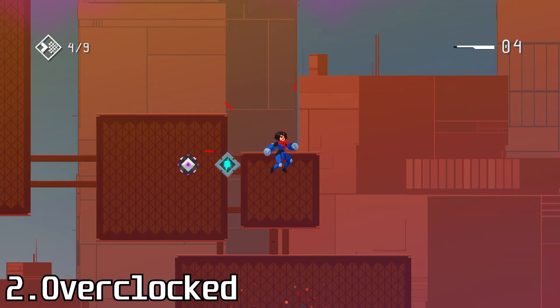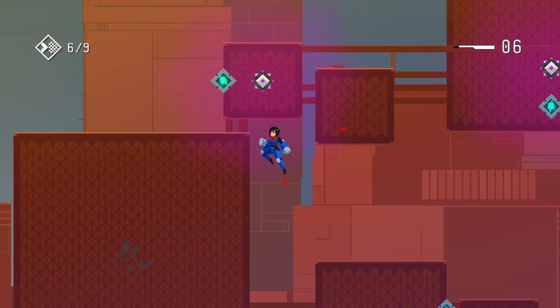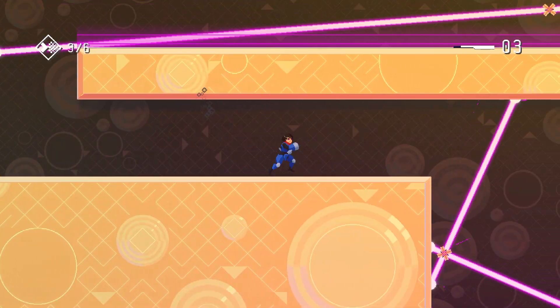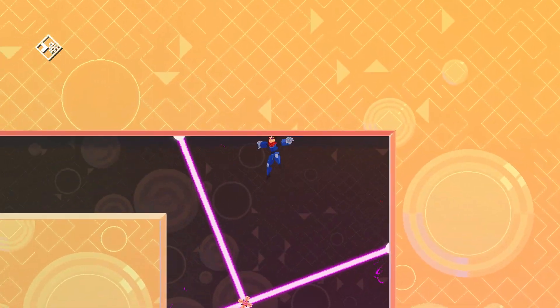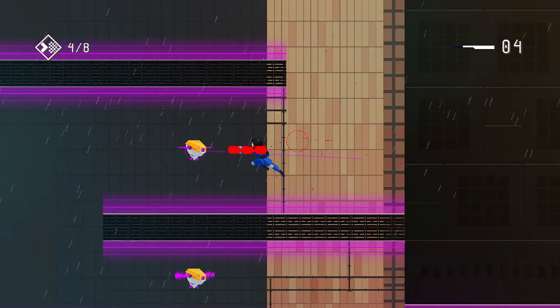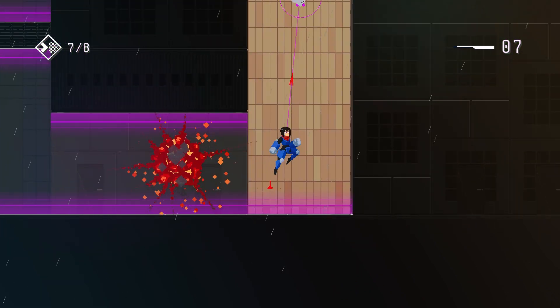Overclocked is a free-flowing action platformer that blends platforming and combat to create rhythmic levels. The game may not be the prettiest, but the gameplay is solid. You play as a girl named Amber who can double jump, wall jump, and punch one time in the air to navigate levels. Every time you kill an enemy while airborne you get another punch charge, meaning you can chain together movements mid-air as long as you're killing enemies.